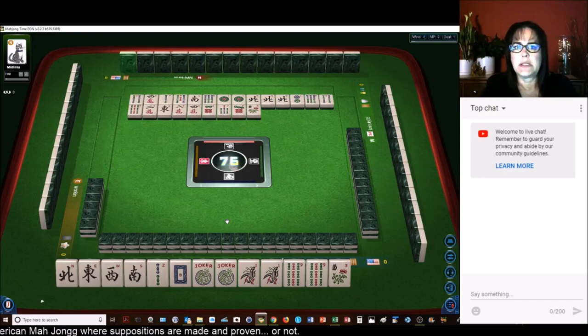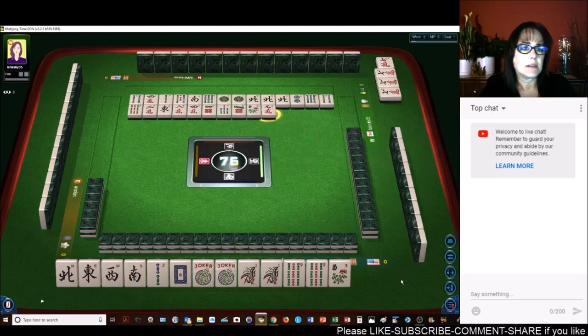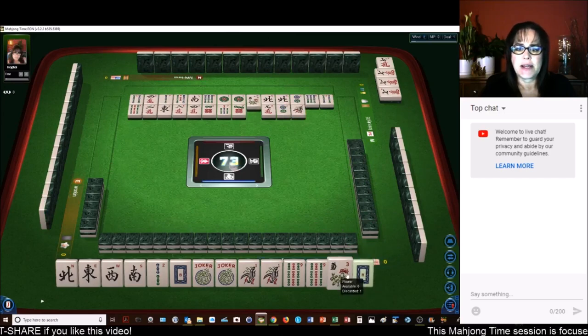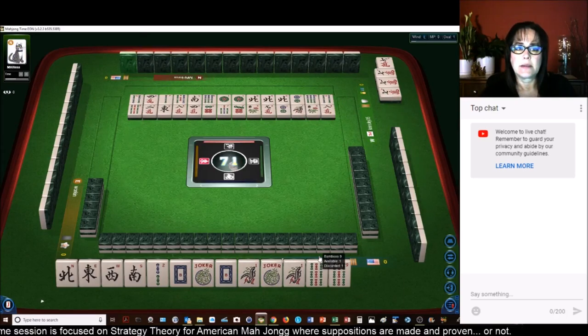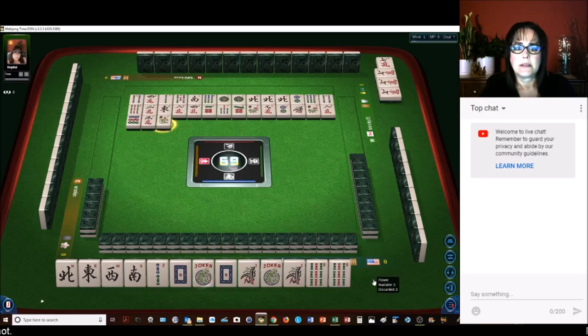Pass on that — nobody wanted it. We need a keeper. We got skipped. 9 characters. 2 dots — I thought that was going to be my 2-bam. 1 bamboo, pass. White dragon — we got it! Now we can rest, because if the 2-bam goes down, we can mahjong. 8 characters. 2-bam to win. 9 dots. Orchid, 3 characters, orchid. 8 dots.